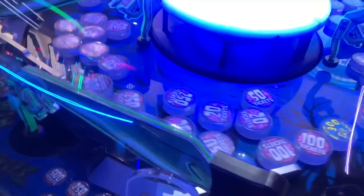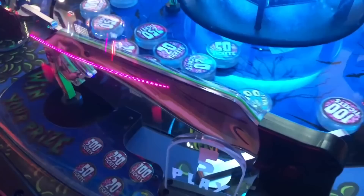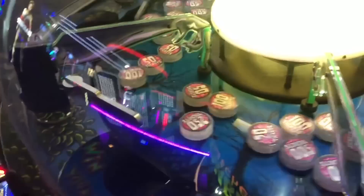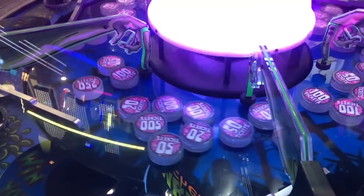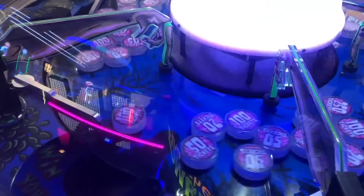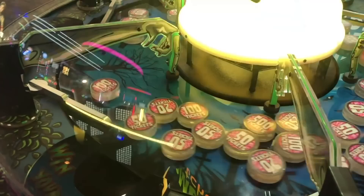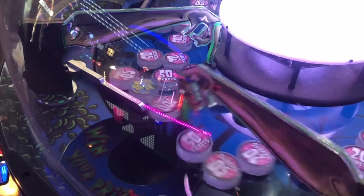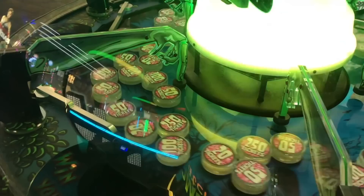Coming in at number three is Zombie Snatchers. There are similar versions like Tower of Tickets. The idea is that pucks sit on a rotating platform and you use a swinging arm to knock pucks into a chute — each puck is worth a certain value. When Zombie Snatchers first came out it would have ranked higher, but Dave & Busters nerfed it, removing the elevator system and making other changes.